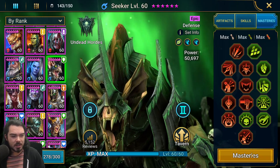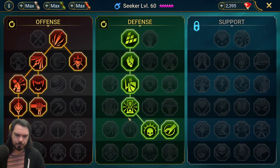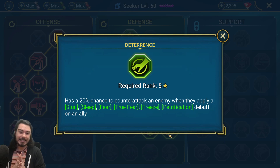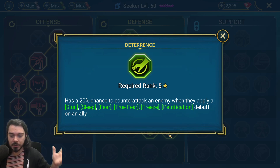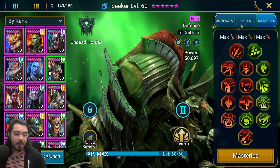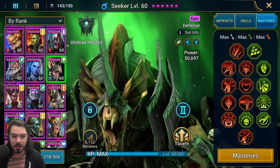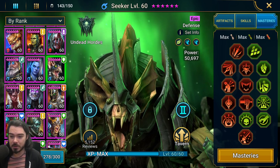For his masteries he's in Bat Eater masteries right now, so he does have War Master. One thing that's a little clunky is that Deterrence - counterattacks - has a chance to counterattack when you get feared or true feared. This can be bad because he can counterattack when he doesn't have perfect veil, and then he also gets true feared, which isn't ideal. But this is just how I have him built for Bat Eater - I'm not going to change him because my Bat Eater needs to work.